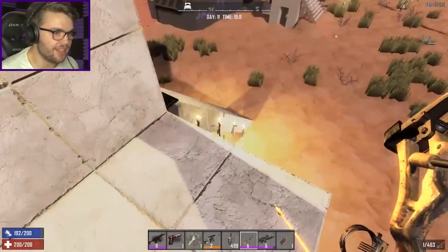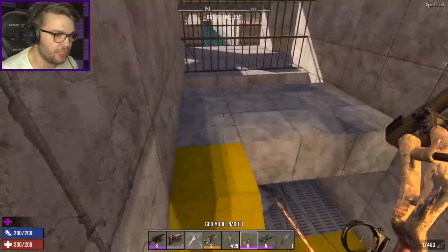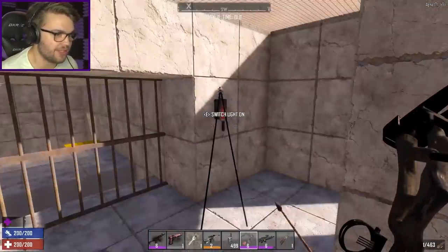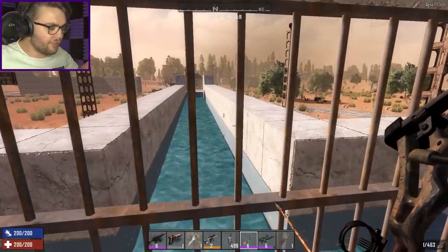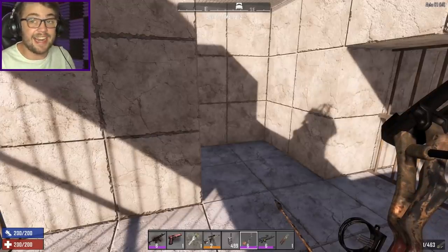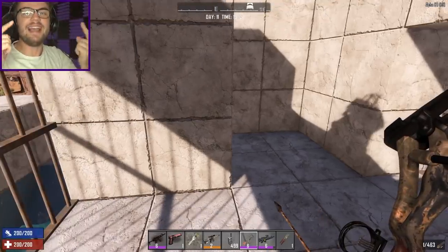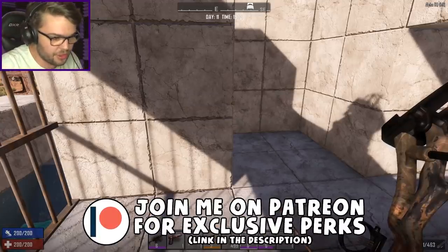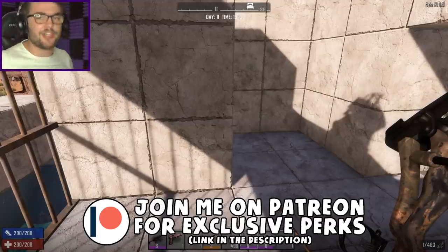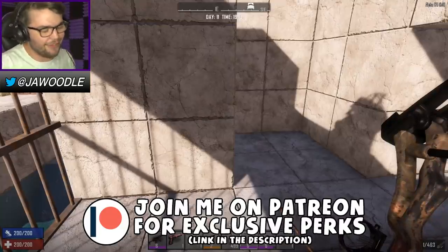That is how you get infinite experience in Seven Days to Die. All you have to do is build an elaborate screamer trap — like a mouse trap for a screamer — and put it on the back of an XP farm. You can sit here all day as long as you like and just have infinite XP to do whatever you want. Thank you guys for watching, most of all thank you to all the patrons on Patreon who made this episode possible. If you liked it, hit the like button and subscribe.